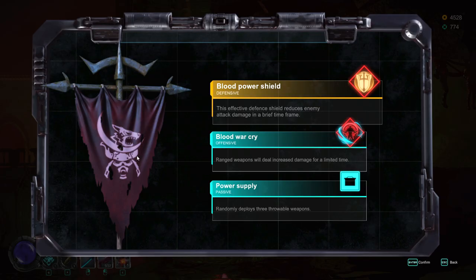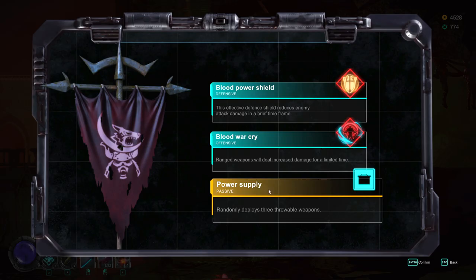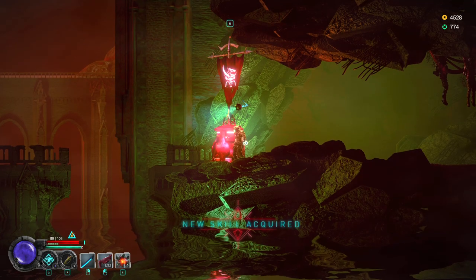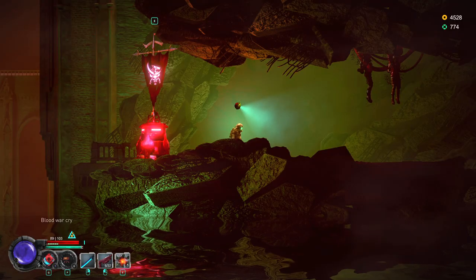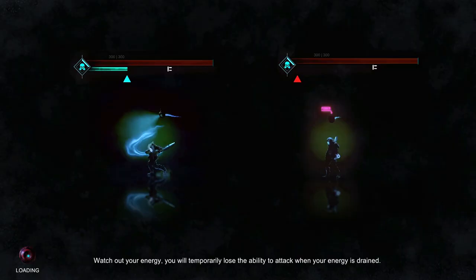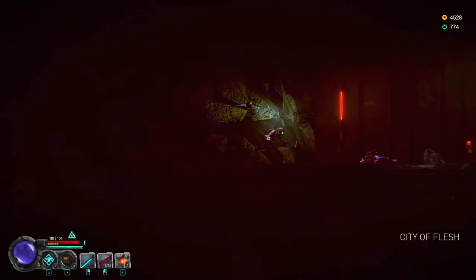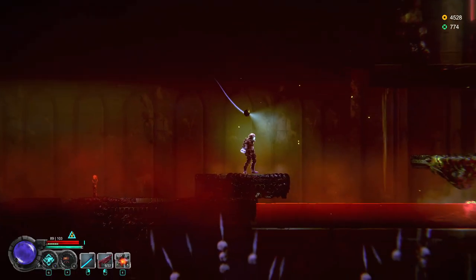I forget the name of this faction — it'd probably help if they put the name of the faction on the shrine somewhere; they just give you the symbol. We can unlock one of their things: there's an effective defensive shield that reduces enemy attack damage in a brief timeframe, and a Blood War Cry where ranged weapons deal increased damage for a limited time and randomly deploys three throwable weapons. I'll probably go with the Blood War Cry. I don't really know what my goal is right now — I just keep wandering around finding bosses and the game keeps rewarding me for it.